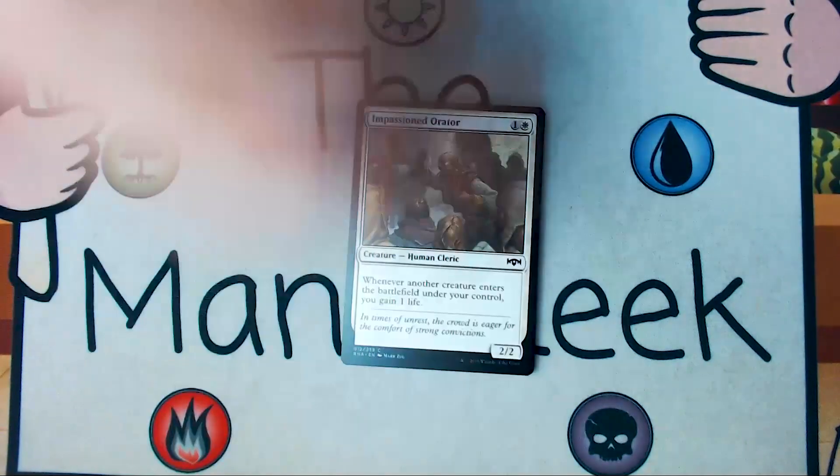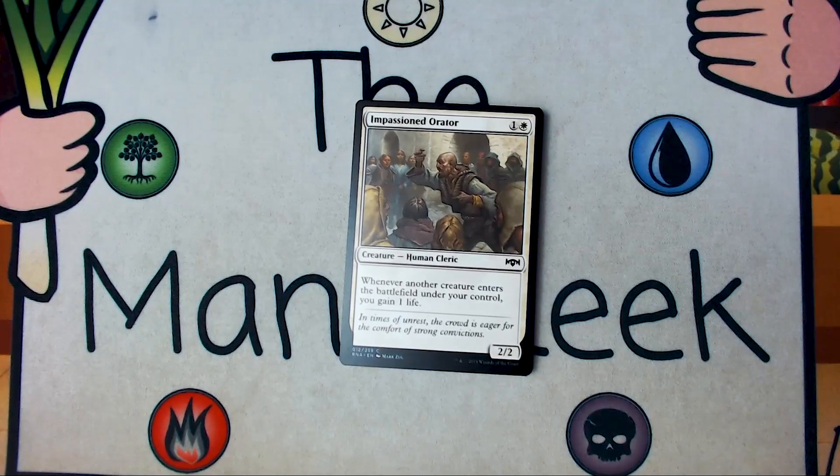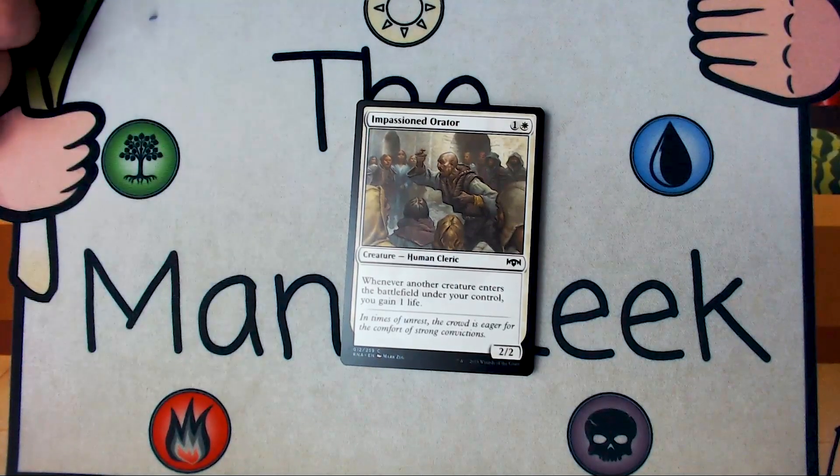Up first, we have Impassioned Orator. Impassioned Orator is one and a white for a creature human cleric, it's a 2-2. When a creature enters the battlefield under your control, you get a life. It's totally fine. It's never a first pick, but I typically always play the first one.